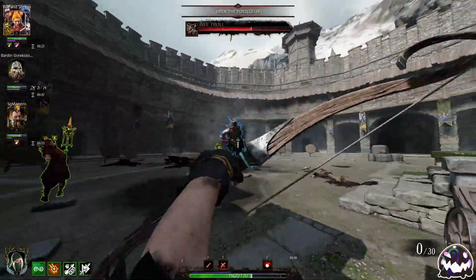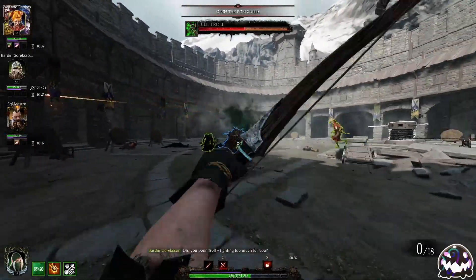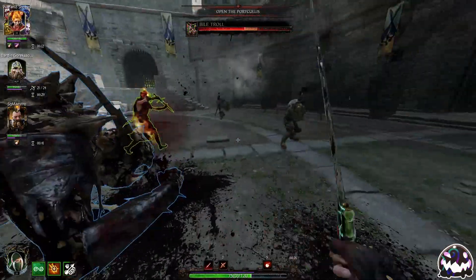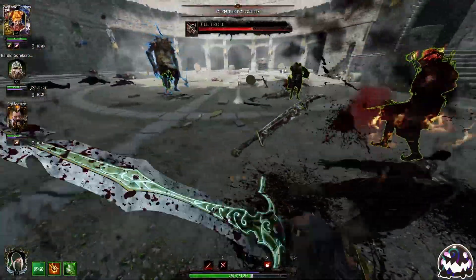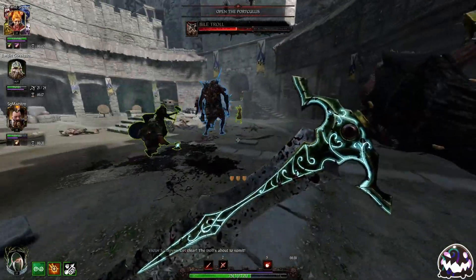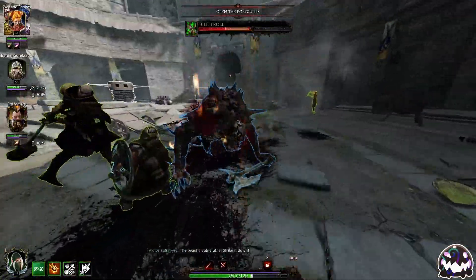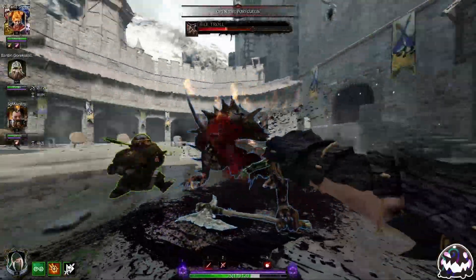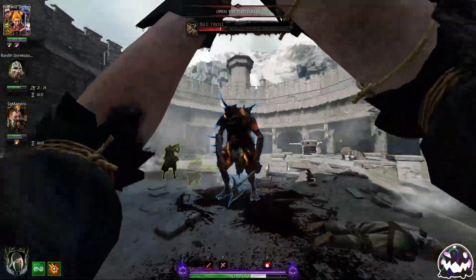When it comes to Hagbane, what some people don't know is that when you just spam left-click, there is actually no AoE. If you do a charged right-click, that has a little AoE effect that'll affect enemies around the target. But if you just spam left-clicks, there is no AoE, which means I have no chance of hitting my teammates — so I'll just spam left-clicks, especially to build some Temp HP.